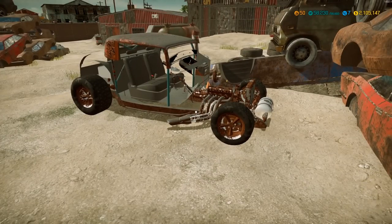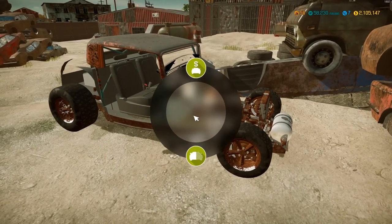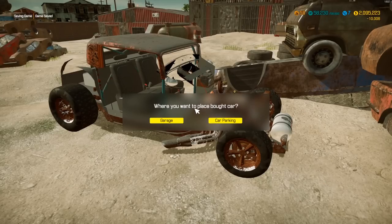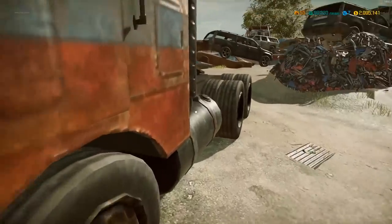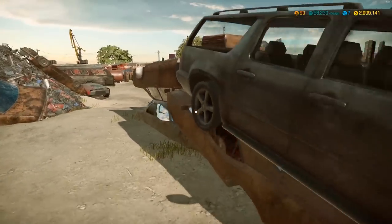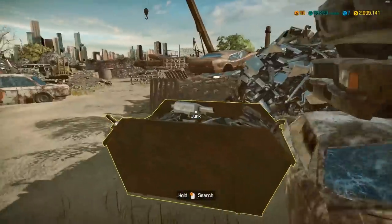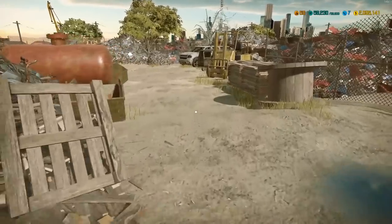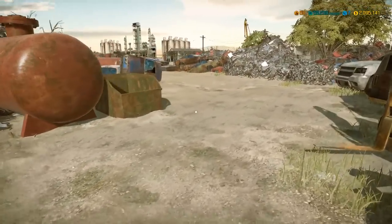I'm gonna pick this bad boy up and take it back with us. It's actually pretty cheap — only ten thousand dollars. The last one I got was even a little bit more. So we'll send it to the garage. Let me run around the junkyard really quick to see if there's anything else cool — that looks like a Bugatti over there, that's pretty awesome — but nothing else interesting, so we'll go back to the shop.